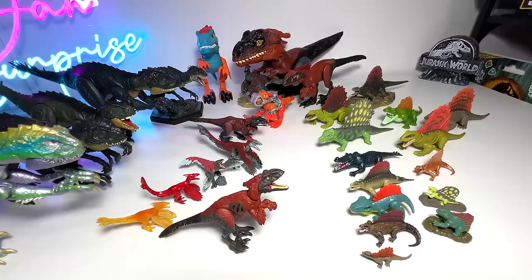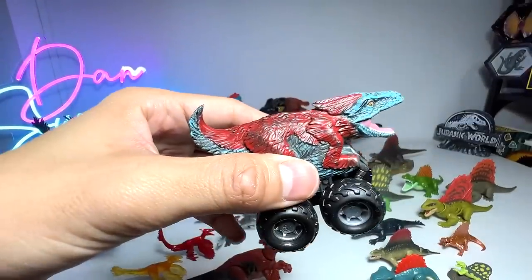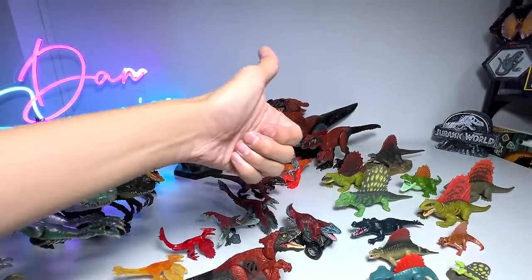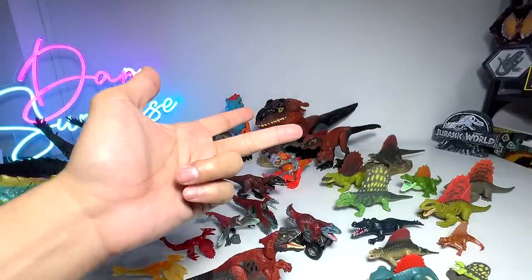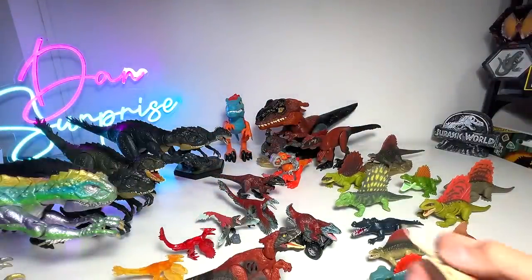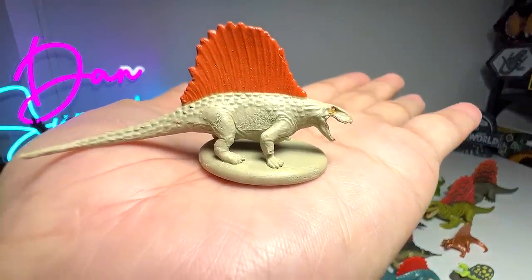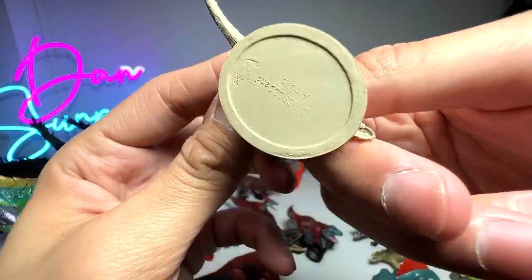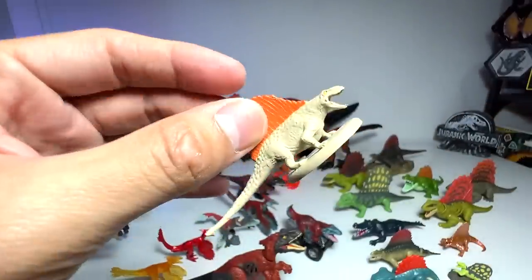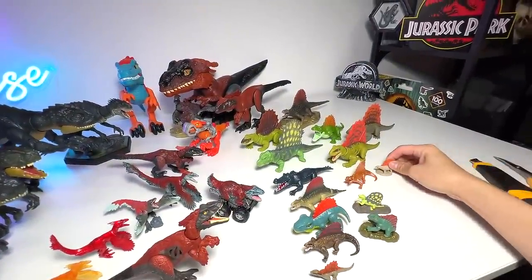We also have the Zoom Rider Pyroraptor. There are a couple of other Zoom Riders - we have T-Rex, Triceratops, and Indoraptor. Our last Dimetrodon figure is actually this one from My Busy Book - it's an official Jurassic World product. It doesn't really look super high quality, but it is official.